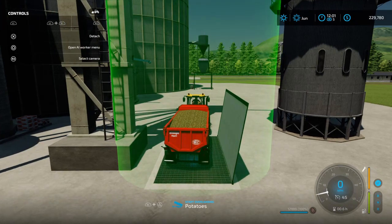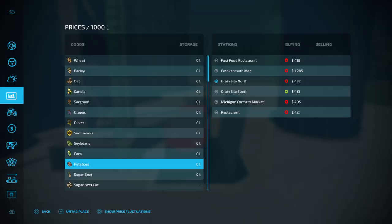Now so for potatoes — what did we say — it was $432. A liter or something like that, I think it is.